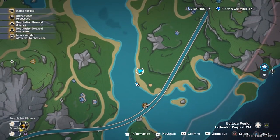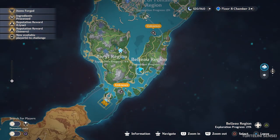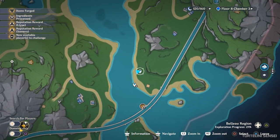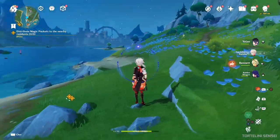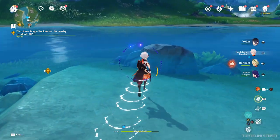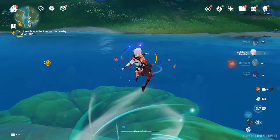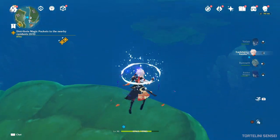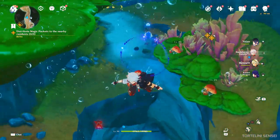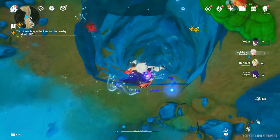Now you have to start from here — here's the map. You can unlock the waypoint from the below region from here. And from here you just have to go straight forward to the water and then dive in. Then you'll see a small cave right here, and you just have to enter it.